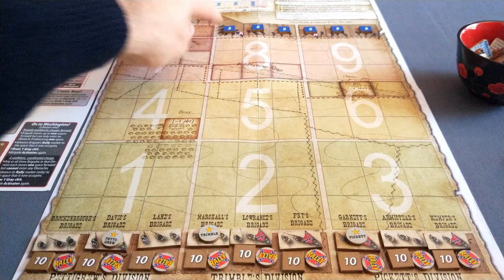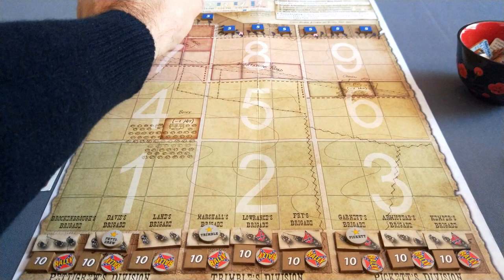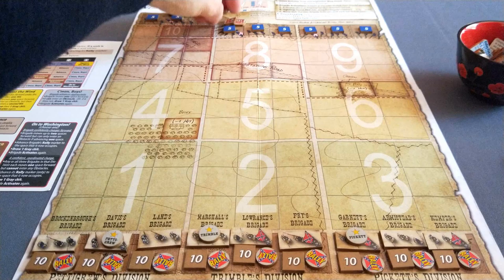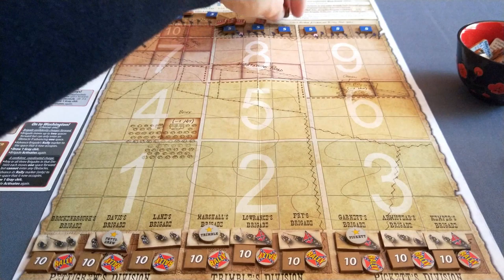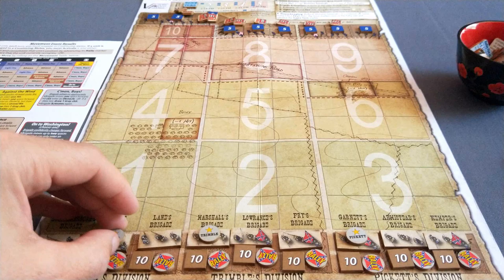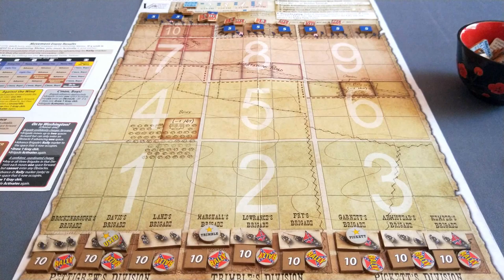Not all Union positions are equal - these ones around the bloody angle are particularly difficult. You'll often find when you play this game that you'll have a breakthrough in the Union lines and then spread out from that break. So I'd like to prioritize perhaps 3 shots on these guys. I can also use these divisional leaders - I can spend these during setup to place additional SV markers, which I'm going to do.